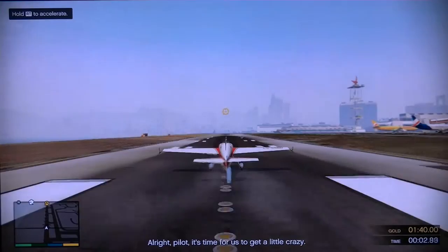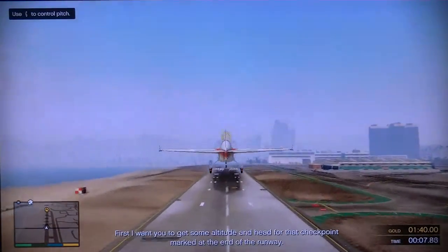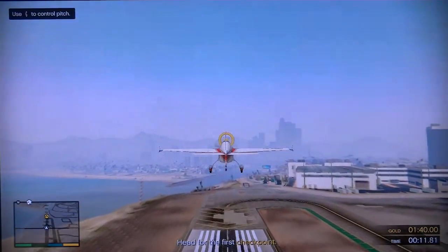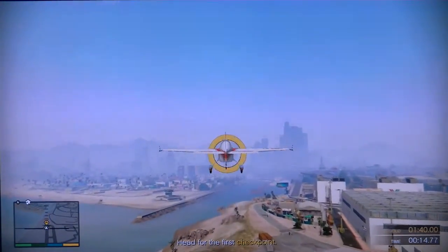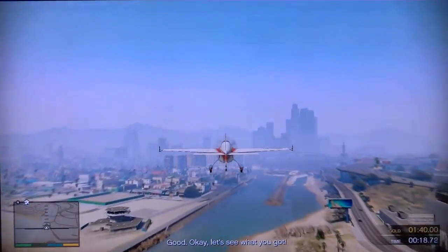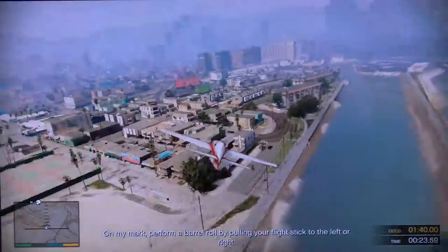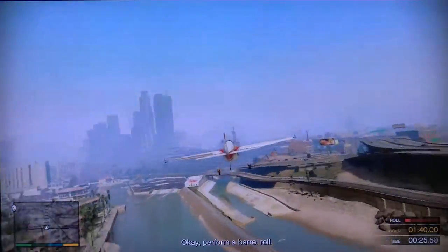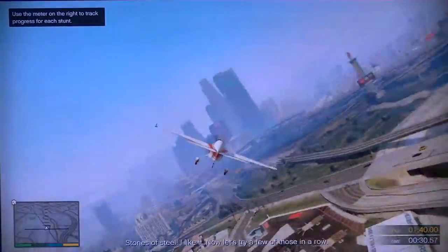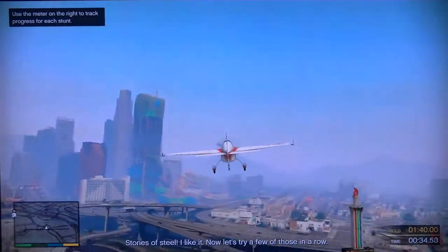It's time for us to get a little crazy. I want you to get some altitude and head for that checkpoint marked at the end of the runway. Let's see what you got. On my mark, perform a barrel roll by pulling your flight stick to the left or right. Perform a barrel roll. Stones of Steel! Ha-ha! I like it!